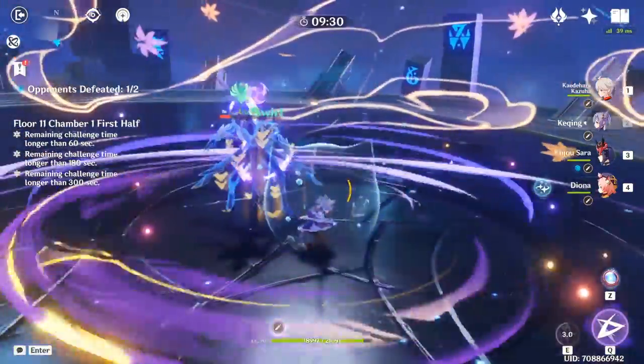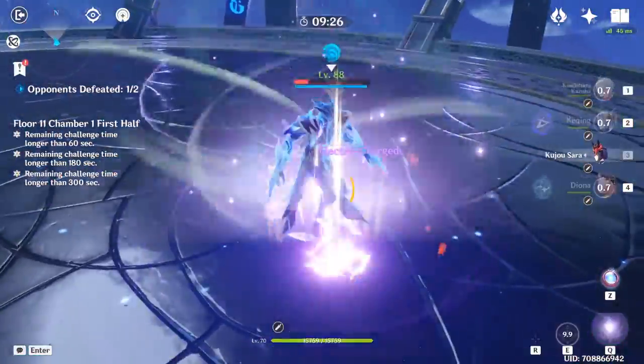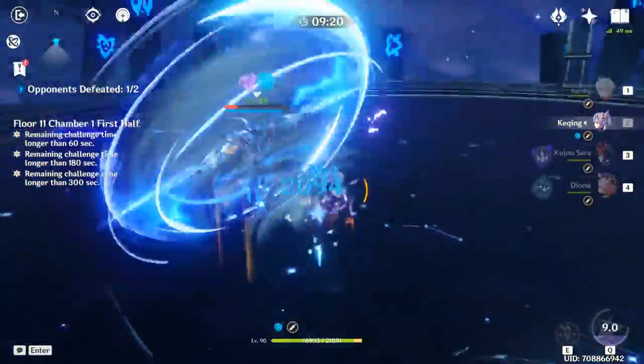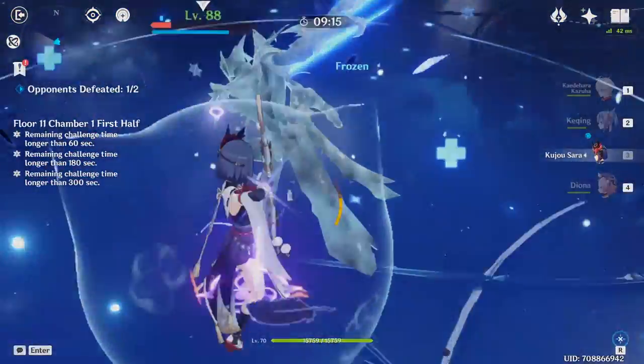Starting off with the 2-piece set bonuses. Because both 2-pieces give an 18% attack bonus, this domain is really quite efficient to farm, especially if you need the 18% attack bonus. This domain, as well as the Shimanawa domain, fully power creep the Gladiator 2-piece, so when using the strongbox, do not go for Gladiators anymore.